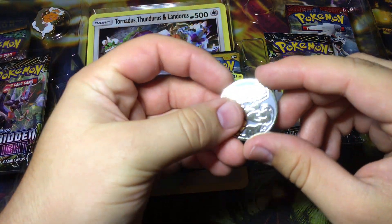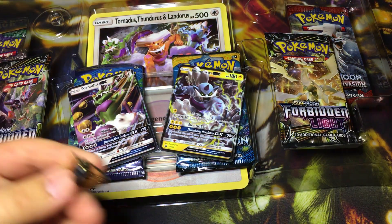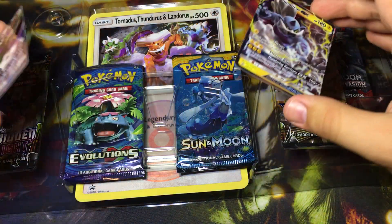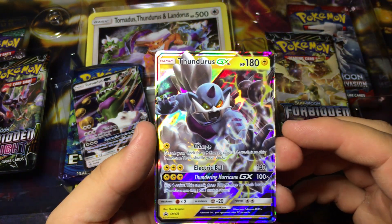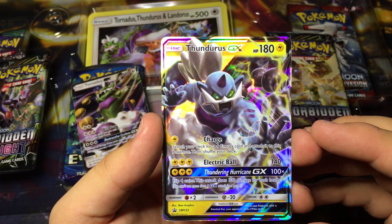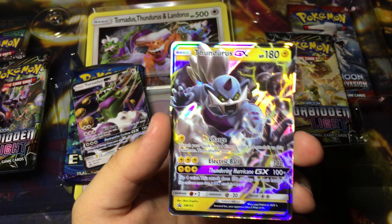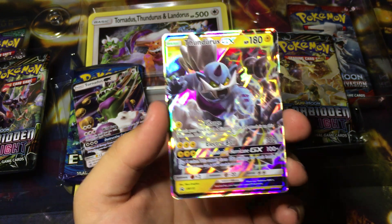That coin did not want to come out - there we go. So it's Landorus, and I guess Landorus didn't get the GX card so they get the pin and the coin, which is pretty cool. Charge one energy, search your deck for lightning energy and attach it to this Pokémon. Sky Attack for 140 - that's pretty strong with Choice Band, you could knock out something in one shot. Then Thunder Hurricane GX - a hundred times with four coins, a hundred for each heads. That's kind of risky.